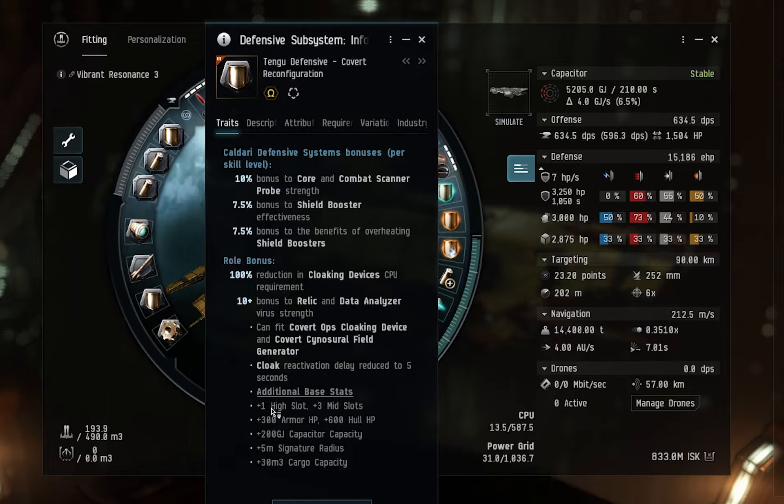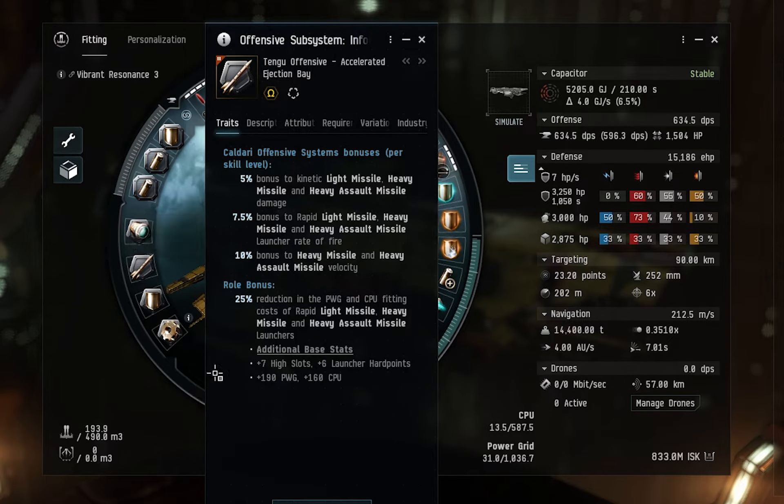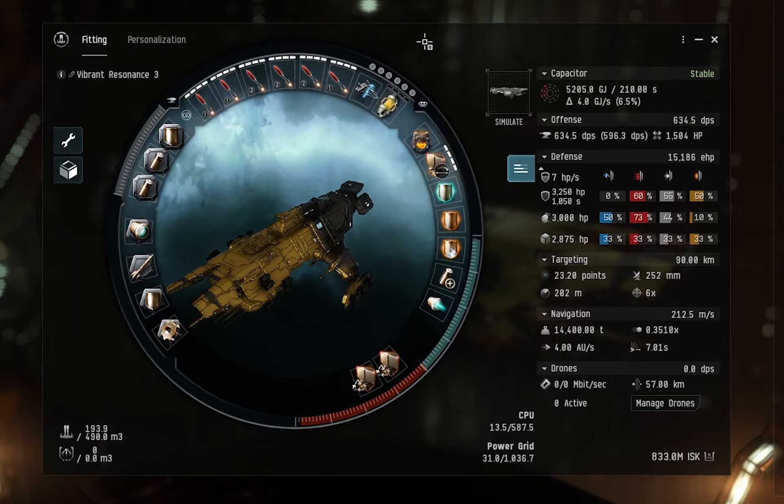For the offensive subsystem, there's not much to say — it's missiles. With the Tengu you can choose medium missile weapons, medium hybrids, or logistics. I want missiles, so this is the obvious choice. It gives all bonus damage to missiles, launcher hardpoints, 7 high slots, and 6 launcher hardpoints. One high slot is for the cloak and another will be for the probe launcher. The only alternatives are medium hybrids or logistics — I didn't want either.